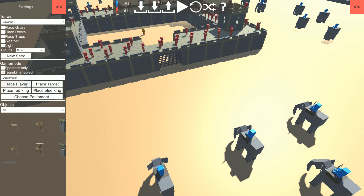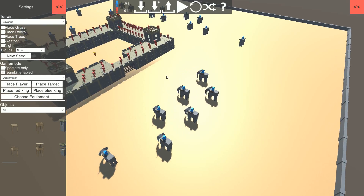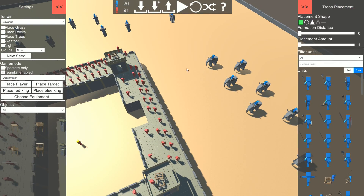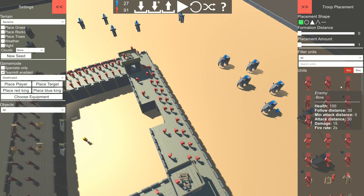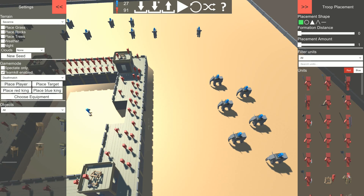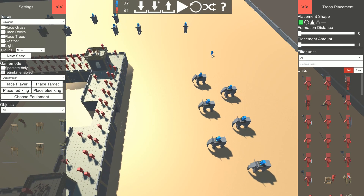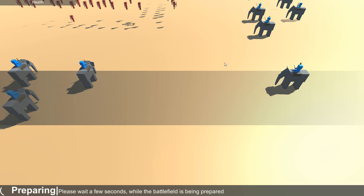Let's participate in the battle. Do we want to be the invaders or the defenders? Well, let's be the defenders. I gotta click on red — place player. What, I can only be blue? Oh, because I'm blue. Okay — because blue is in disadvantage. Place player, I want to be on their side.